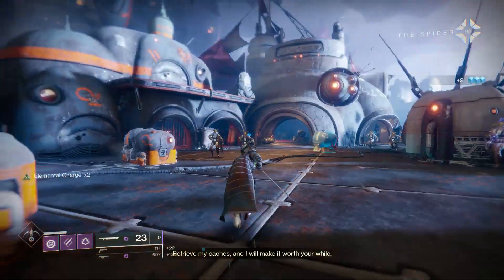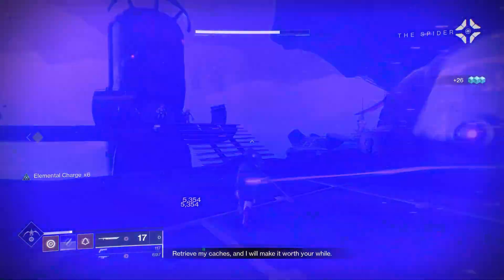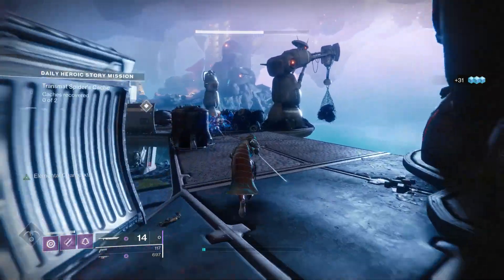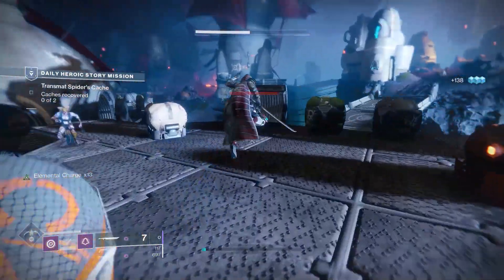Where this gets confusing is some people still use Quick Fang today. I boil this down to people not having access to Heroic Menagerie, as you need a pre-made fireteam. Why I can't understand people using this weapon is because Gold Tusk beats it in every single way — it has the new Masterwork system and it can also roll with random perks.